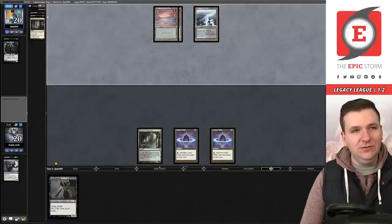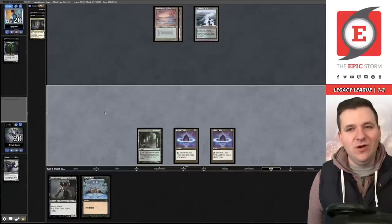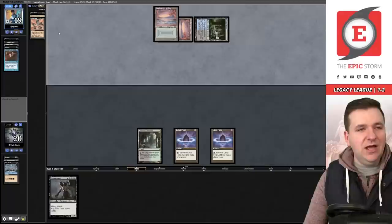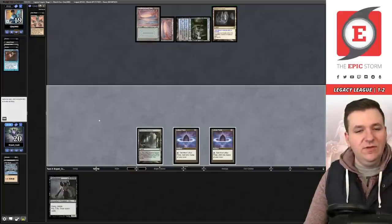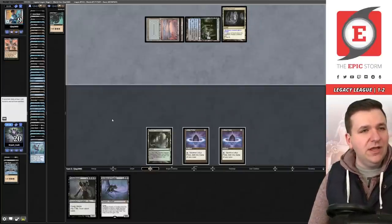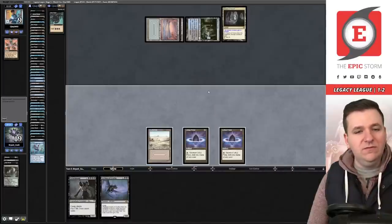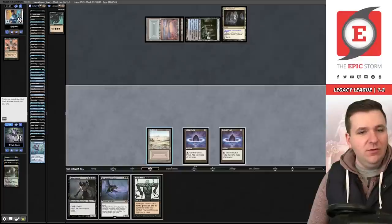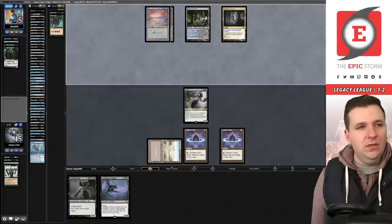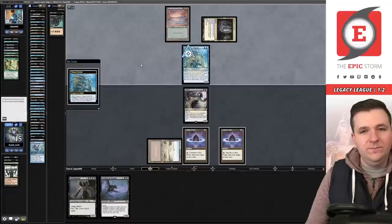We need five more mana to cast Griselbrand. They cast Personal Tutor putting Doomsday on top. They discard our Dark Ritual and cast Doomsday, exiling their deck. We draw Faithless Looting — not quite enough. We animate the Grief, but they've likely made a classic cycler pile and will Edge of Autumn into Thassa's Oracle. We lose game one to Doomsday.